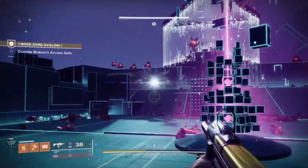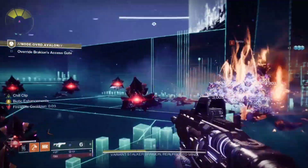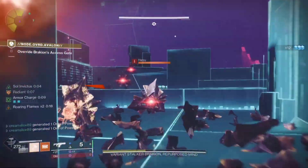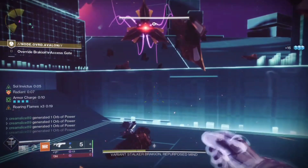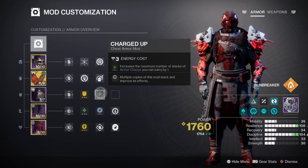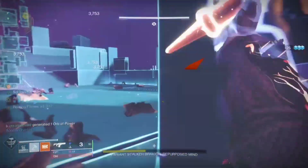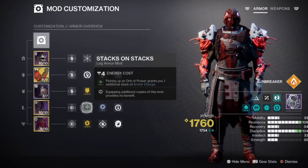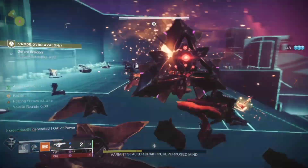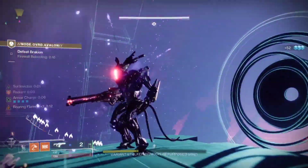On the chest we have Emergency Reinforcements — when we pick up a fire sprite we get an armor charge, and this is where we lean into survivability. We have restoration from our sunspots, plus when our shields are depleted we get temporary damage reduction from Emergency Reinforcements. We also have Charged Up — increases the maximum armor charge stacks we can carry. Pairing Charged Up with Stacks on Stacks lets us carry a total of four armor charges, and it's really easy to get four with infinity fire sprites.